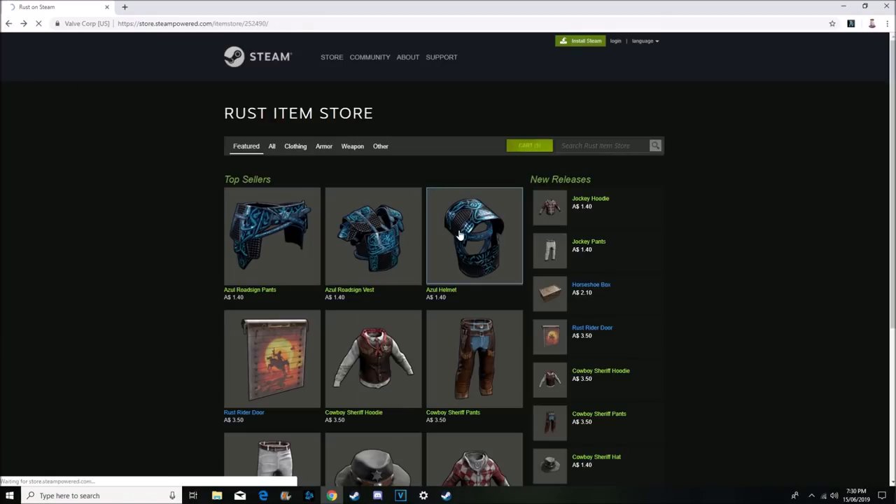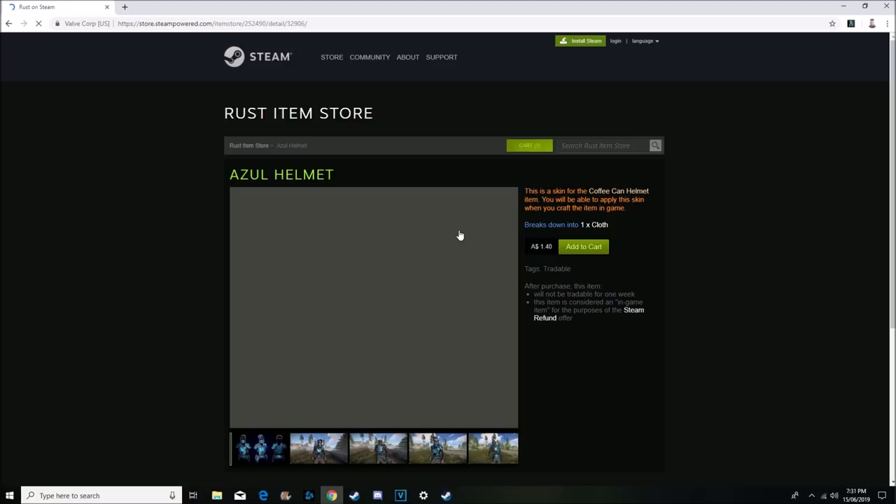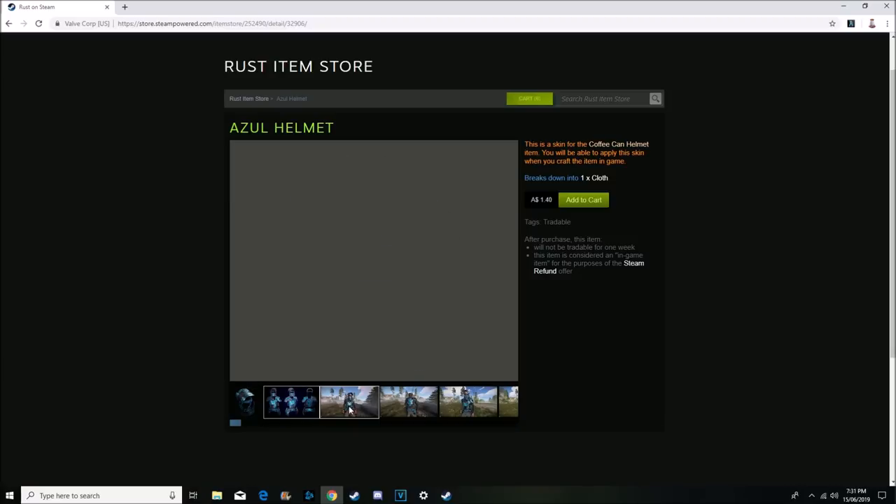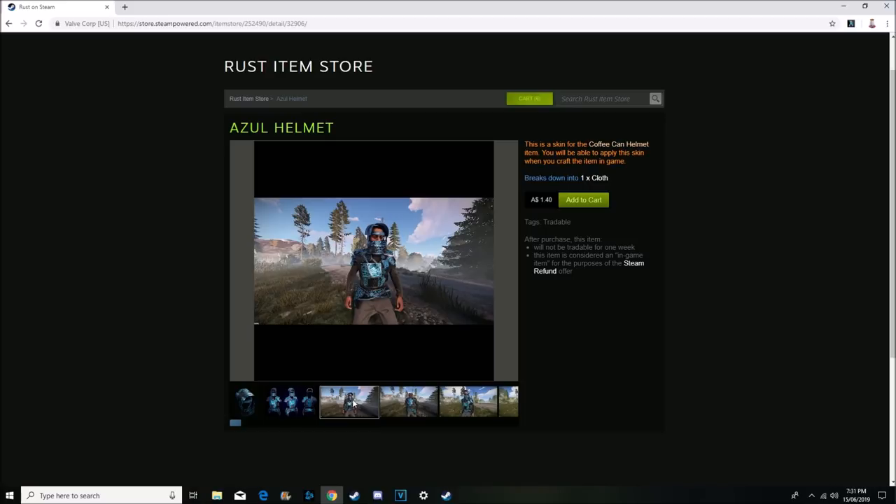Moving straight over to the Azul helmet so we can go through all the Azul stuff. The helmet is in armor. This one's going for $1.40 as well just to complete the set — they're all $1.40. I do think this will also be pretty successful and it looks like it's got a little smiley face just there, so that's kind of cool. It's a pretty unique looking skin. The whole set overall looks pretty good, and the Azul Python and AK have done pretty well, so I think this will also do well. Once one thing does well, usually the rest of the set does well.